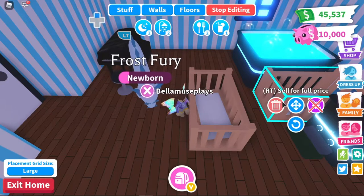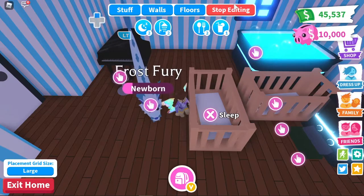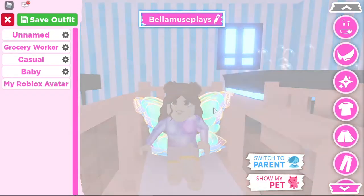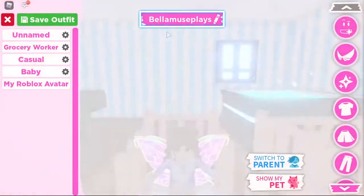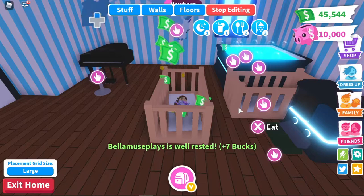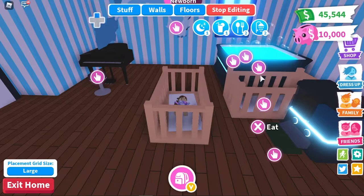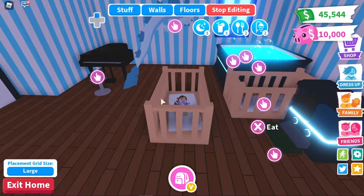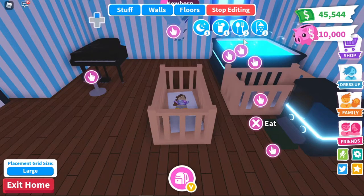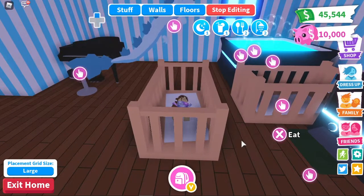I'm going to bring the crib a little closer to me. Now get in the middle crib and sleep. Then press dress up and select switch to baby. Make sure all of these hands are around the edge of the screen, and leave a space for the 20 bucks pop-up box.